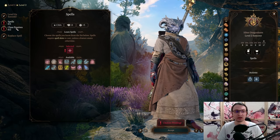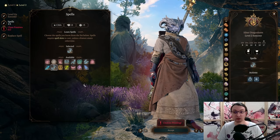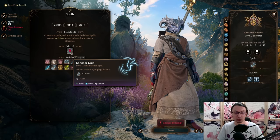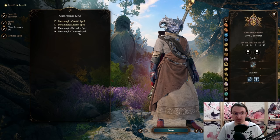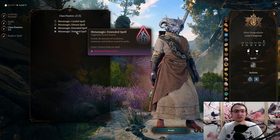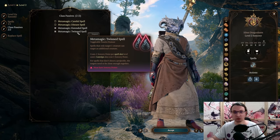The next level is another Sorcerer level. We pick Enhanced Leap to provide a ritual cast that increases our mobility — ritual casts can be used without spending spell slots, but only out of combat. For the metamagic passives, we pick Extended Spell and Twinned Spell. Extended Spell increases the duration of CC abilities, and Twinned Spell lets you, for example, double the effectiveness of Haste by putting it on two different targets.